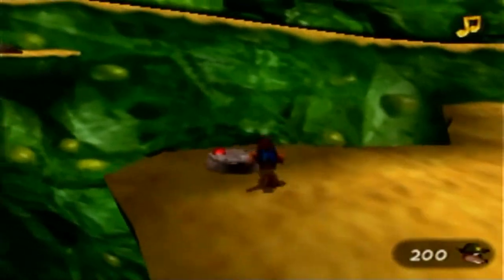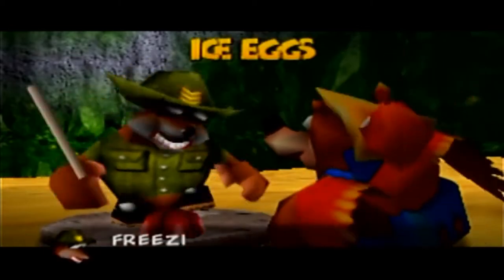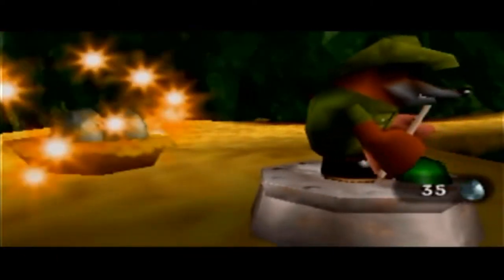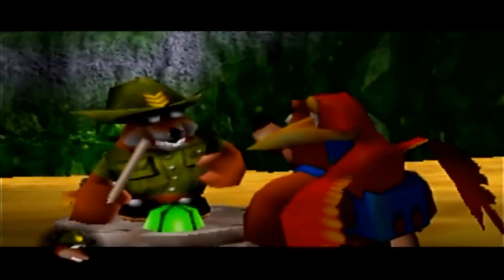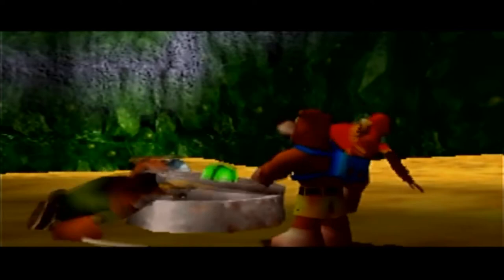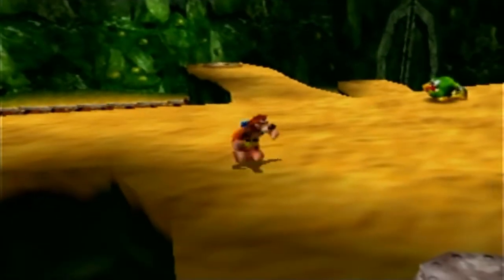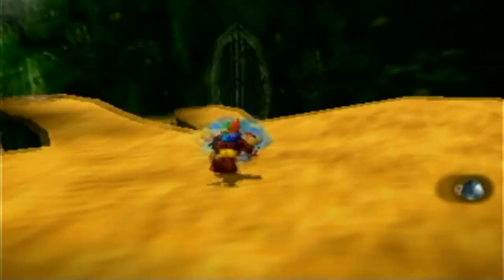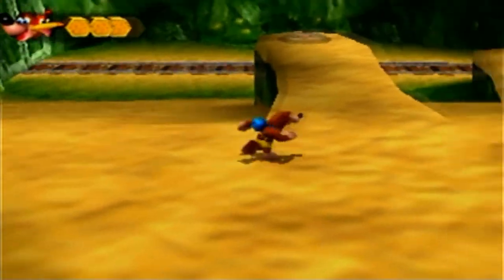There's a Jam Jar silo right here requiring 200 notes — we have 360, more than enough. Ice eggs! Freezing cold, but that's the price for launching eggs of solid ice. Ice eggs are the fourth egg type in the game. In case the name didn't imply, if you shoot enemies with them you can freeze them. It's useful and will have a lot of utility in these upcoming worlds.